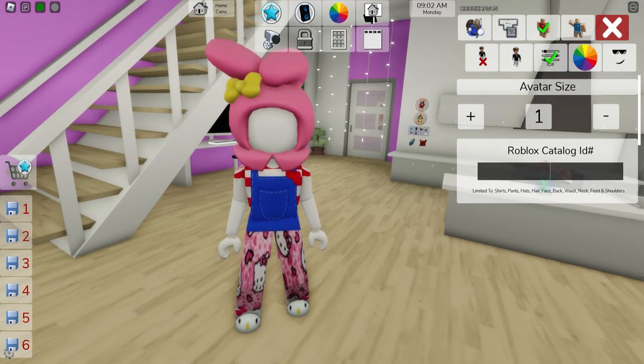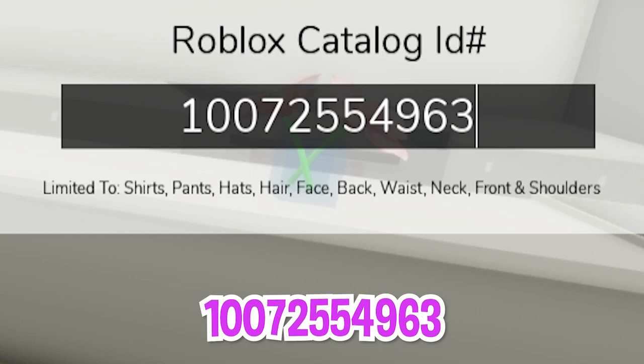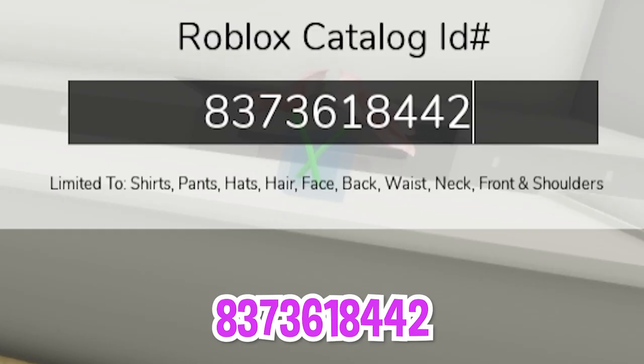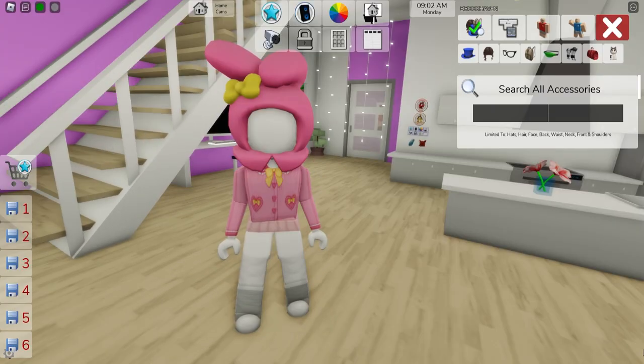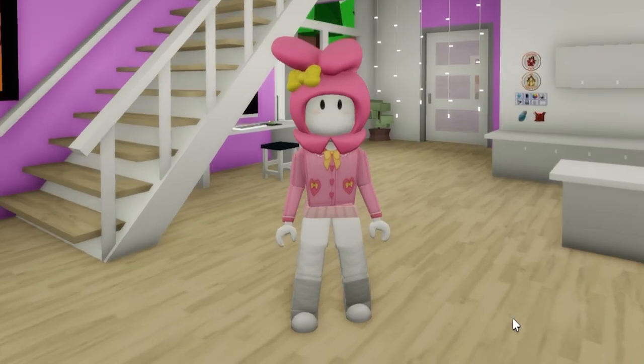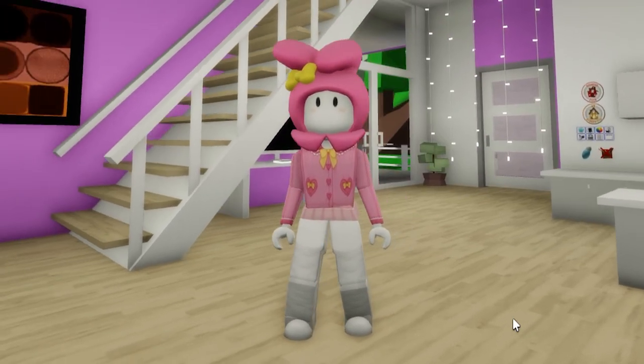Then on the ID box, let's introduce code 1007-255-4963 to get this pink top, followed by ID code 837-361-8442 to get these bottom pants. Then let's bring back the joy blush open eye skin face from the accessories area. And here is one version possible of our My Melody.